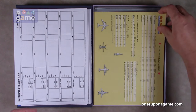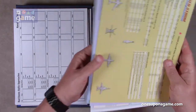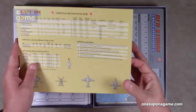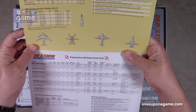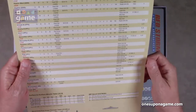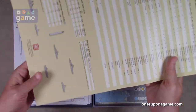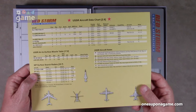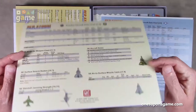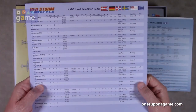And then we've got some reference cards. We have a USSR aircraft data chart — it's actually a multi-nation data chart: USSR and Poland. Then we have the WP naval data chart. So this is a double-width, folded, semi-glossy card stock. And we've got a NATO aircraft data chart. Yes, the Swedish aircraft data chart along with the NATO naval data chart.